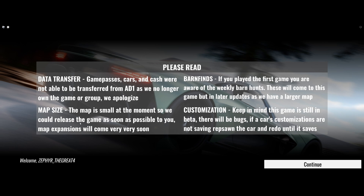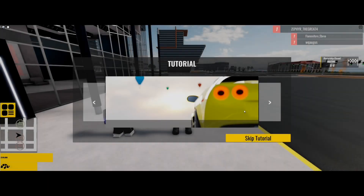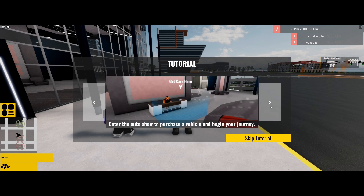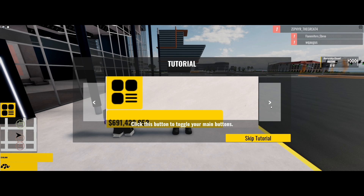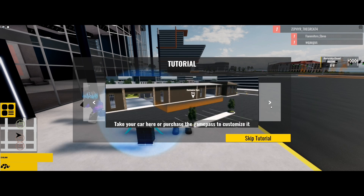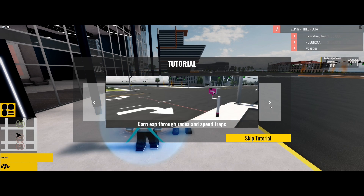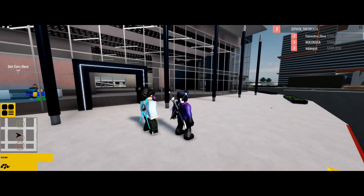The map is small at the moment, so we could release the game as soon as possible — map expansions to come, customization. Tutorial: Enter the auto show to purchase a vehicle and begin your journey. Click the button to toggle — you mean buttons. Click this button, open your garage, spawn your cars, take your car here, purchase the game pass to customize it. Compete in races and earn money and buy more cars, or race to speed traps.